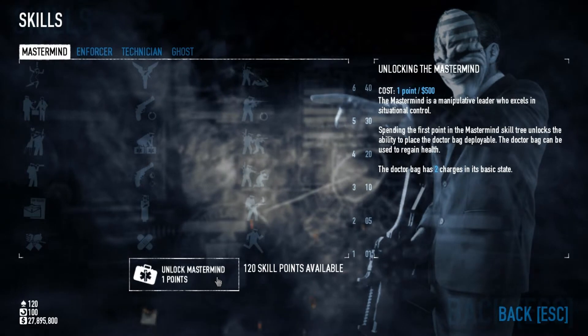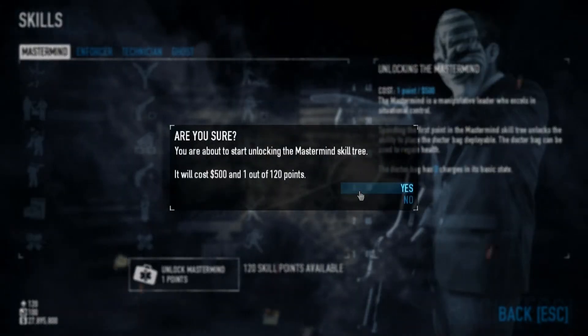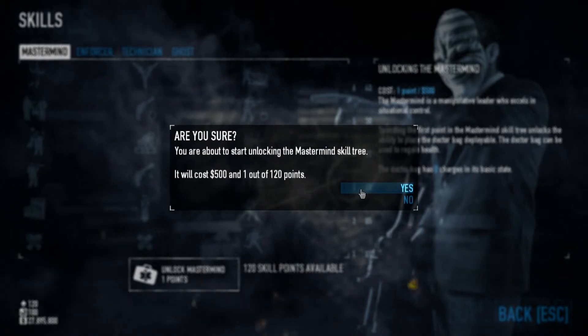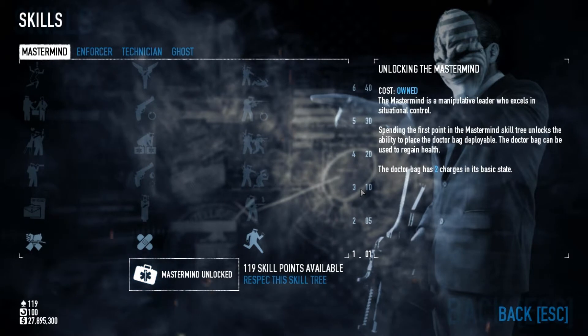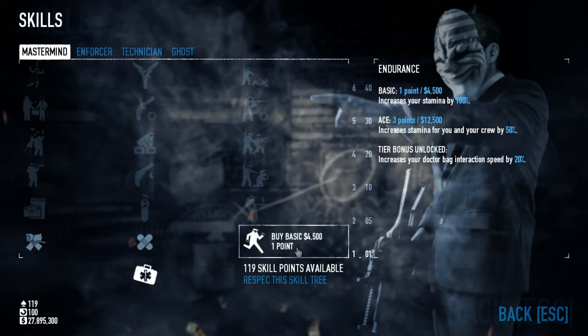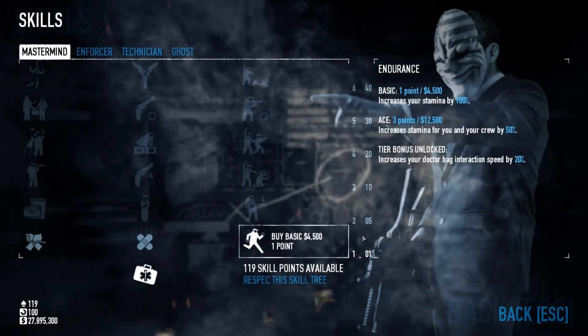To start leveling in any of the four skill trees, you first need to purchase the prerequisite skill. For example, in the Mastermind tree, the prerequisite skill is the health bank. To purchase any skill you do need spending cash, and the higher up the tree you go, the more it costs.